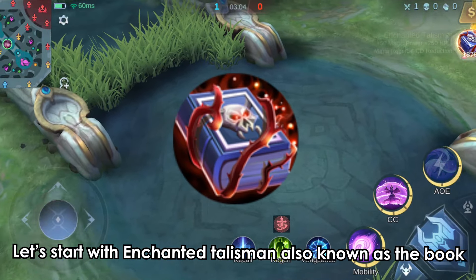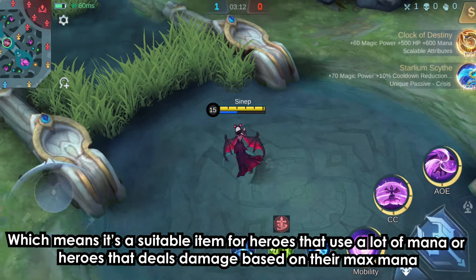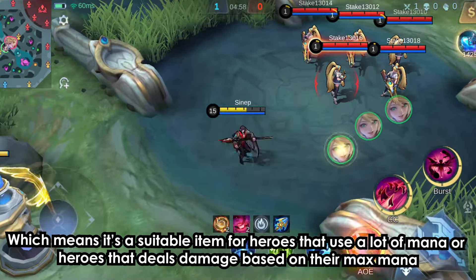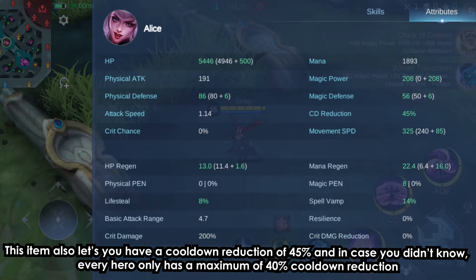Let's start with Enchanted Talisman, also known as The Book. This item will regenerate your mana for 15% every 10 seconds, which makes it suitable for heroes that use a lot of mana or heroes that deal damage based on their max mana. This item also gives a cooldown reduction of 45%, and every hero only has a maximum of 40% cooldown reduction.